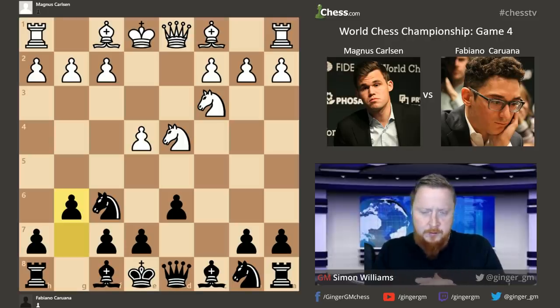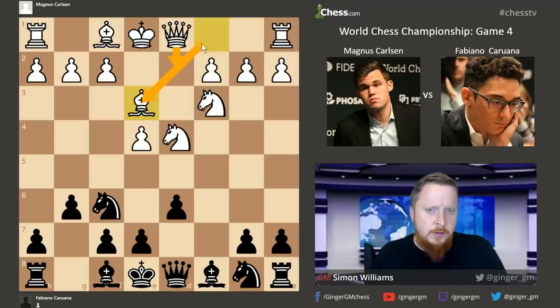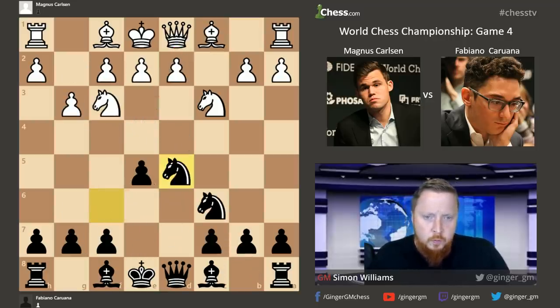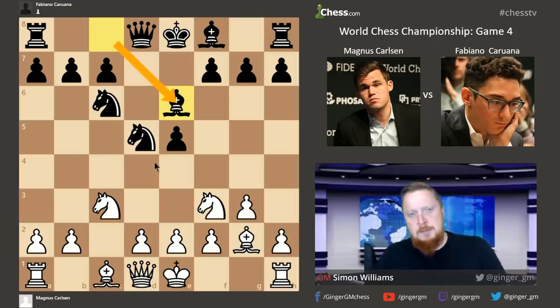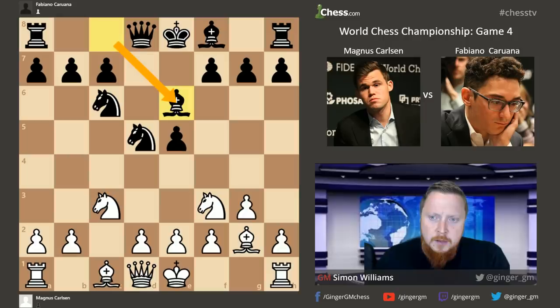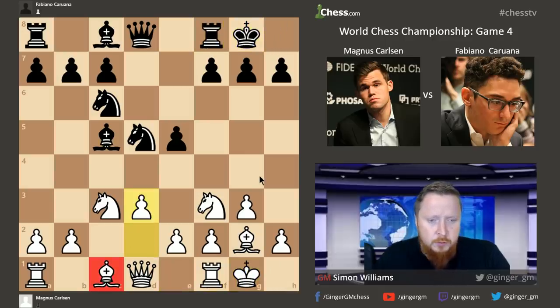What we see in the game is a reversed Dragon opening — this position here is the Dragon variation of the Sicilian, which was very popular especially in the Karpov-Korchnoi world championship match. The problem with playing this is you're a tempo down on what Magnus does with the other colour, and this gives white more chances to develop a very aggressive attack with queenside castling. Taking a lot longer for black to develop the same attack — white has an extra tempo which is extremely useful.